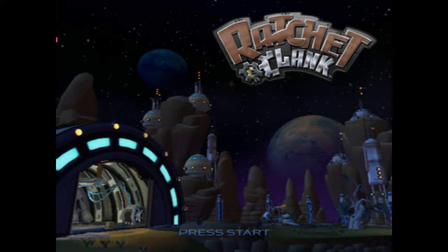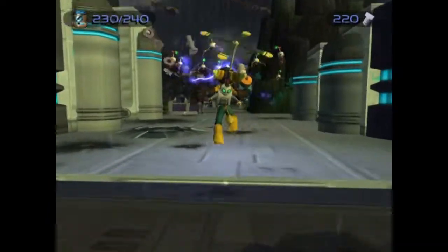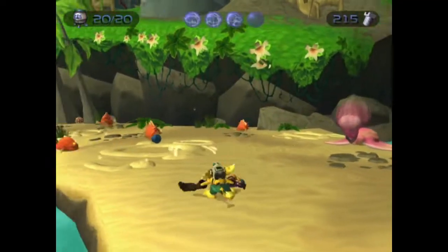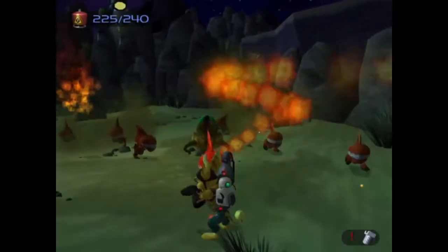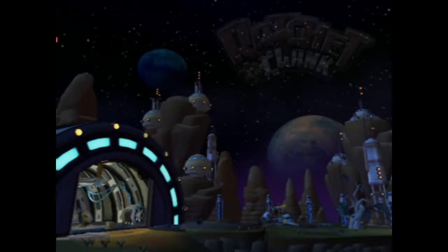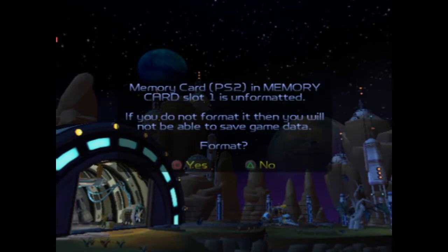We'll talk a little more about emulation later in the video, but let's focus on Ratchet & Clank for now. As you can see, it's a third-person sort of gadget shooter — an adventure game for sure. It looks like it's going to be a lot of fun. Without further ado, let's hop in and see what we've got. New game — go ahead and format that.